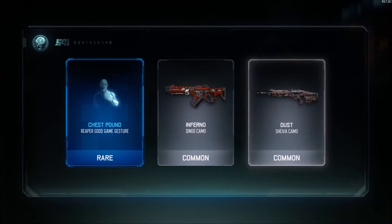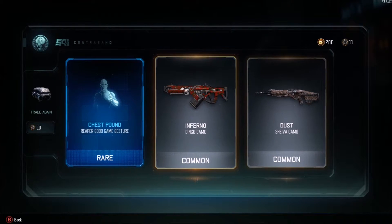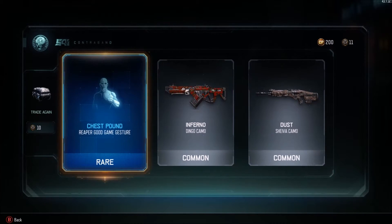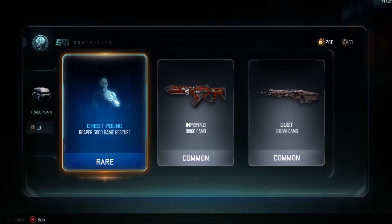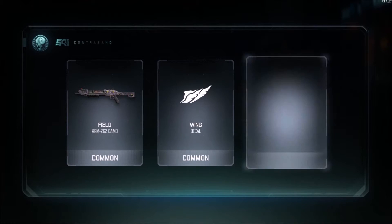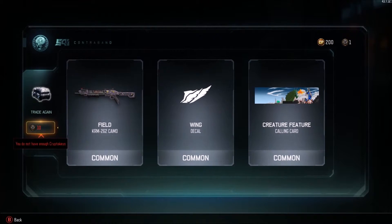Basically, if you don't know what I'm doing already, I'm aiming for the wrench and everything, but I don't think I will get it. We've got a reaper gold game gesture which is quite a nice one, and we've got dingo camo, and then a crappy dust camo. Let's try for all commons for now - yeah, we've got all commons but quite nice commons.